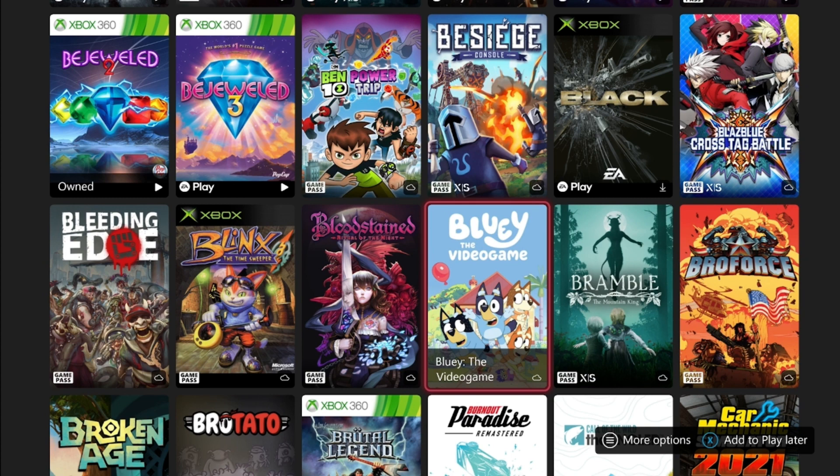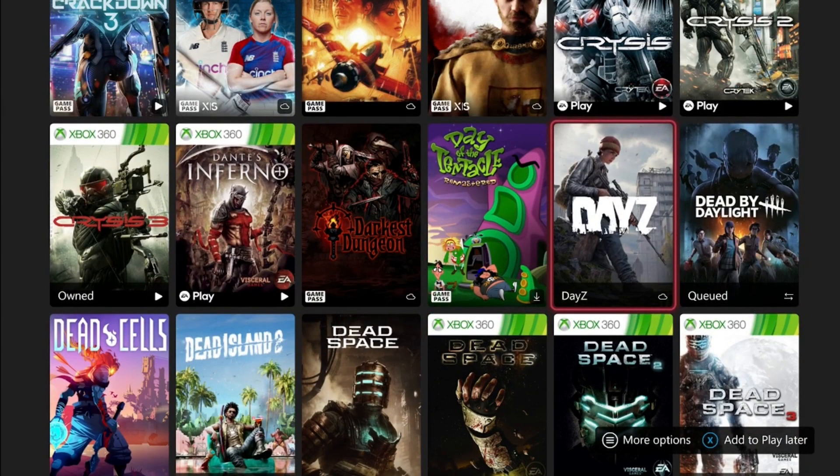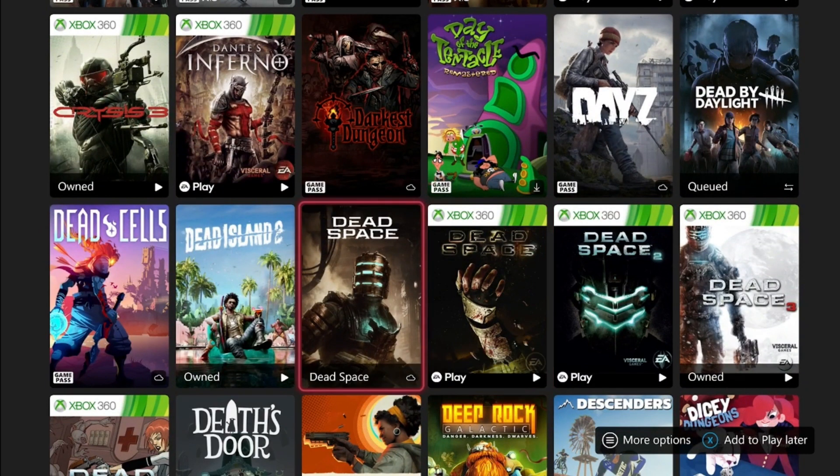Next is DayZ, which has been on Game Pass for some time. I'm assuming at some point it's got to leave, but it's a pretty quick completion — you can get it done in like an hour. But you need to be on a specific server or get some sort of code. You can get it done really quickly if you do some research about it.